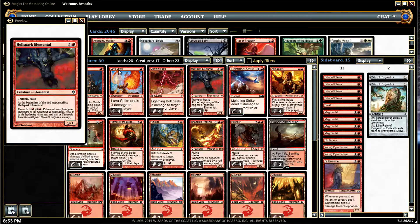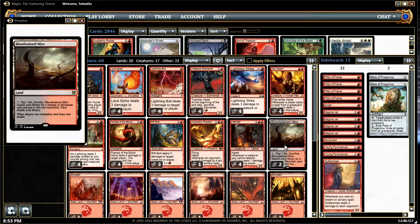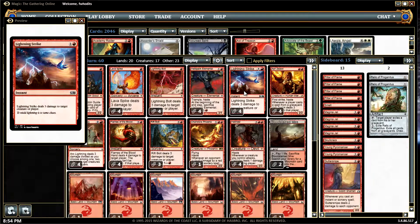That's the deck I'm running right now. I need to get some more Bloodstained Mires to help thin the deck out while going through it to get to all the good stuff. This is the Noob — make sure you're hitting that subscribe button down below, leave some comments, and let me know what you think of the deck. I don't have the bigger, more popular cards going into Red Deck Wins in Modern right now, but I'm happy with it. The Noob is out — see ya!